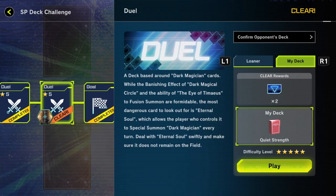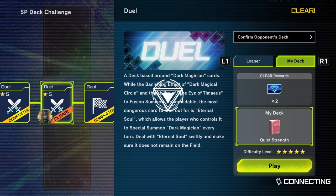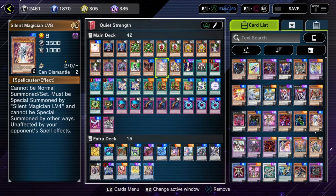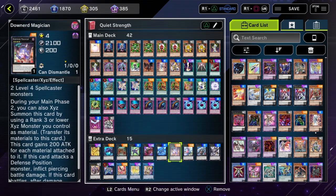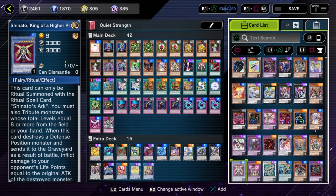Hello my friends and welcome to part 10 of the SP deck challenge. In today's episode I'll be going through the next loaner deck — my spin on it, which is called Quiet Strength. Basically this is Silent Swordsman plus Silent Magician — all the silent level guys along with the gadgets to make for a few extra plays.